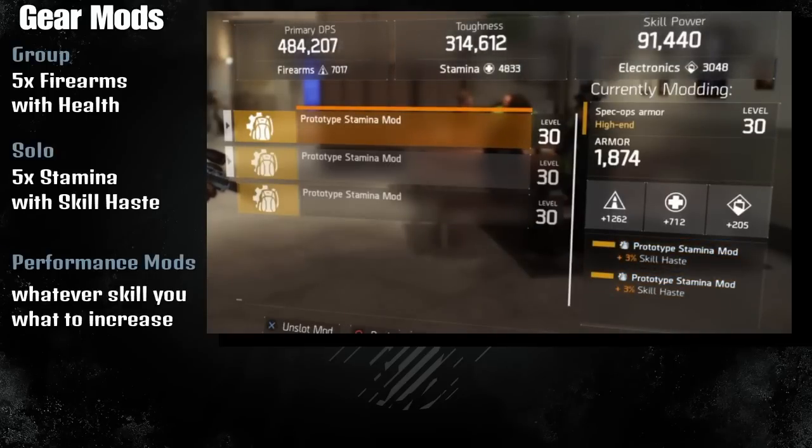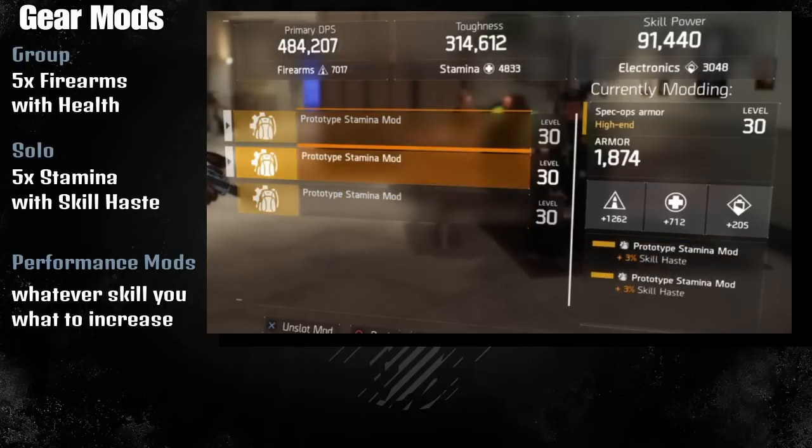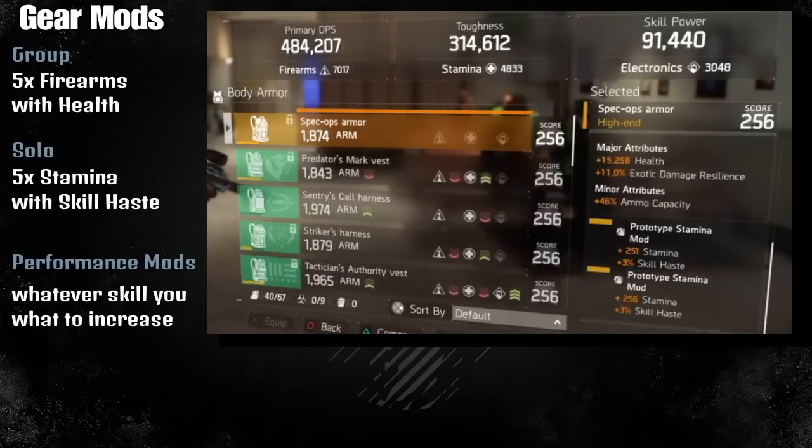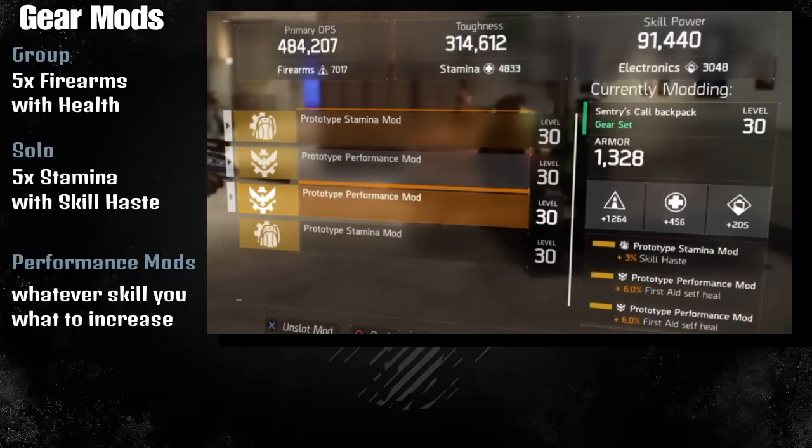All my mods are stamina and Skill Haste on this build. You can put more stamina and health if you're just going to do more DPS, but in case your healer dies it will give you a little backup heal when you use First Aid. For performance mods I choose First Aid Self Heal - that's the only one I have.